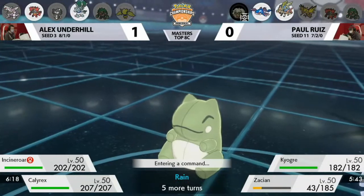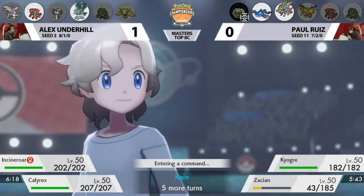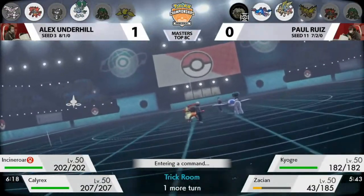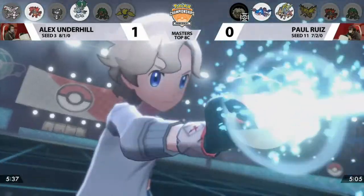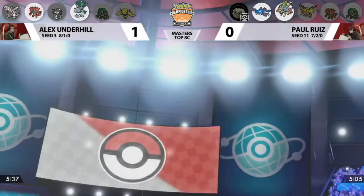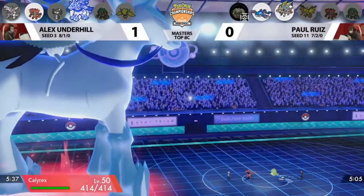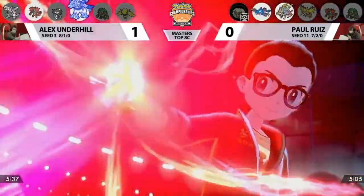Gothitelle from the back is still pressuring Paul from switching out. That's what's so scary about Gothitelle — it's a difficult Pokemon to face. If you're able to keep it safe and switch it in at key moments thanks to Eject Button or Parting Shot combined with Trick Room, you apply incredible pressure that's almost impossible to respond to. Now it's time for Alex to Dynamax in Game 2 — choosing Calyrex Ice Rider, which already has one Attack boost from the Chilling Neigh ability from knocking out Whimsicott.